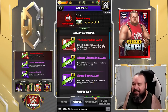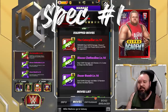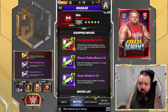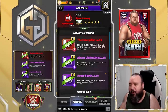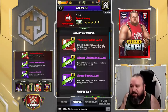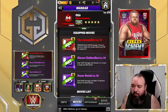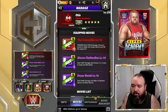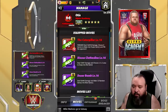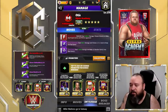I can already tell there's a ton of possible move sets on him, so this might be a long one. The first move set is the Caterpillar — 10 MP red move finisher, deals 163k damage, choose 8 gems to make into purple gems and pin the opponent. The Discus Clothesline — 6 MP purple move, deals 72.4k damage, choose a 3x2 area to swap into red gems. And the Dozer Bomb — 8 MP purple move, deals 93.4k damage, makes 32 random gems into blast gems.